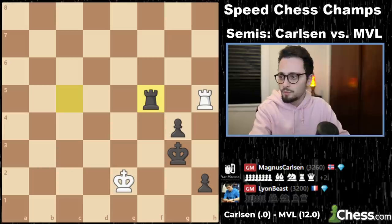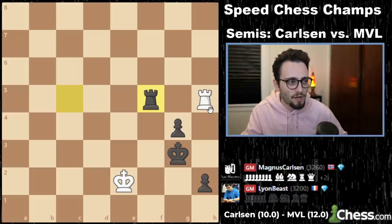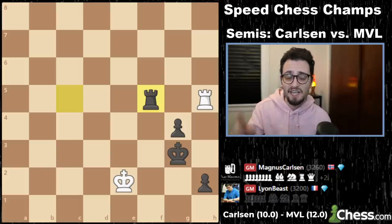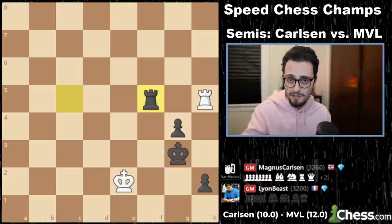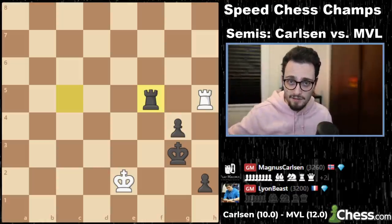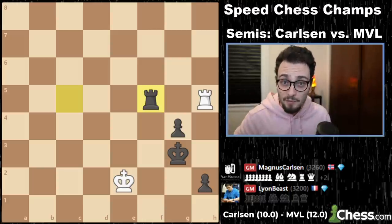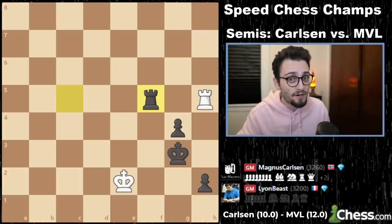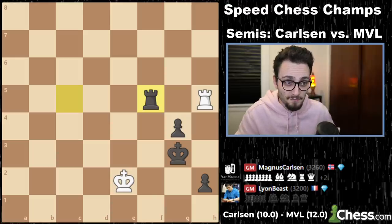There's about five minutes of game clock left. If Magnus Carlsen wins the next game and there's still time on the clock and the next game starts, it counts. If Magnus wins that game too, it's equal — we go to tiebreaks. Here we go. Game seven of the bullet.